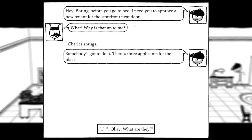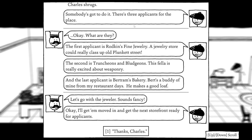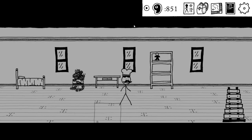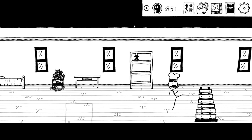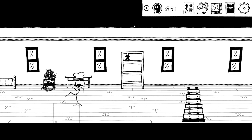Before we go to bed, Charles asks us to approve a new tenant for the storefront next door. There are three applicants: Rodkin's Fine Jewelry, Truncheons and Bludgeons, and Bertram's Bakery — a buddy of Charles's from his restaurant days who makes a good loaf. We go with the jeweler. Charles will get him moved in and the storefront ready. We play the glockenspiel briefly, then head to bed.